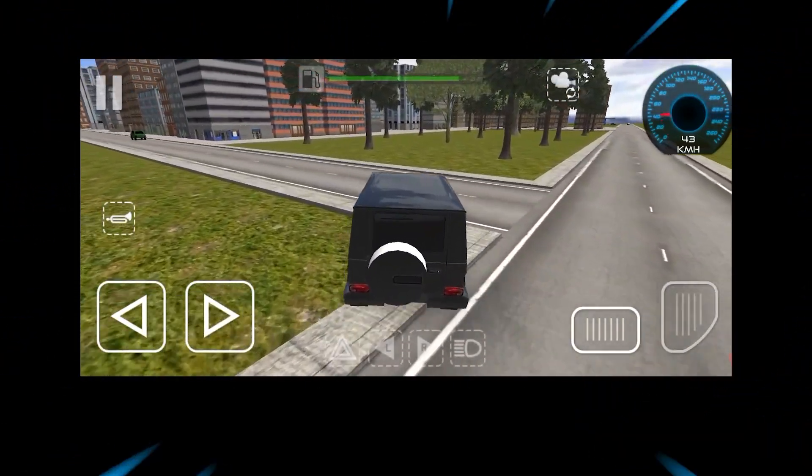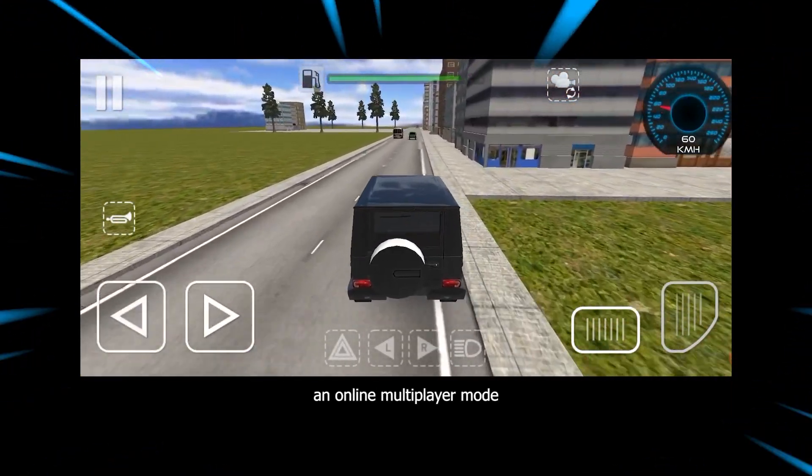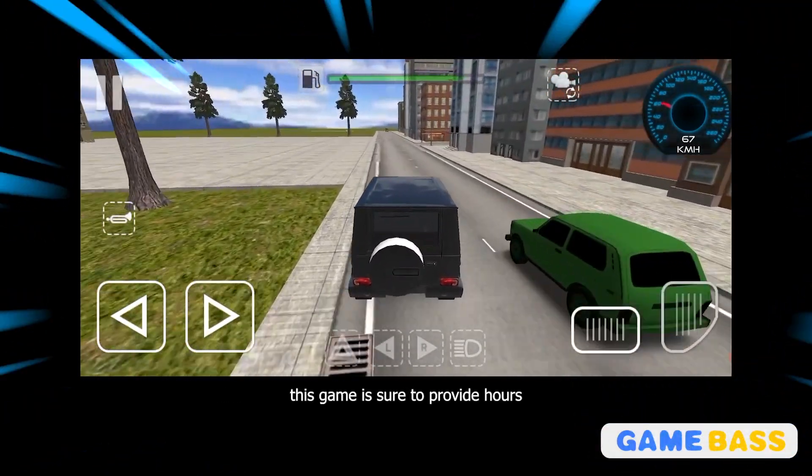In stunt mode, you'll need to perform a series of daring stunts such as flips and jumps to earn points and unlock new vehicles and tracks. Off-Road Car G also features an online multiplayer mode, allowing you to compete against other players from around the world.